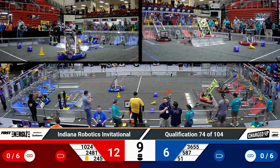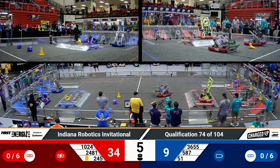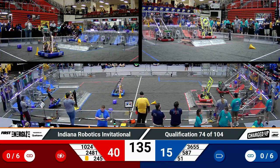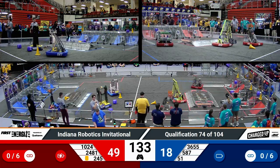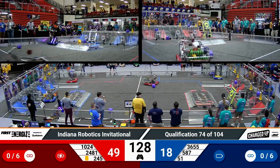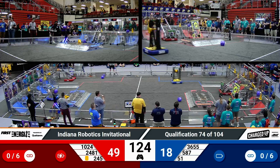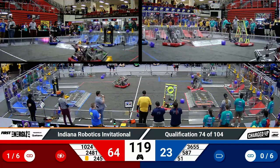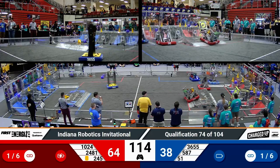Red Alliance scoring 3 cones up top. 24-81 going back for their 2nd, make it their 3rd cube auto over on Blue. 51 looks like they are not quite able to make it up onto the charge station, but good news for Red — 10-24 was. Blue Alliance now trailing by 31 points coming into the teleoperated period. 10-24 lifting up and placing a cone on the top node. That's going to be the first link of the match and the first out of 6 needed for the Red Alliance to get their sustainability bonus.